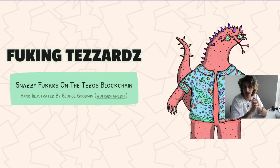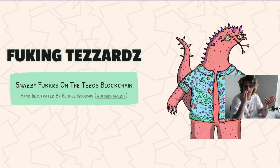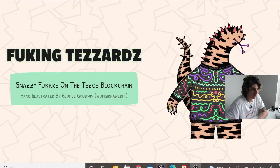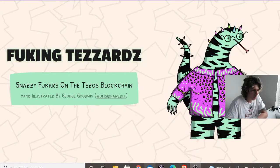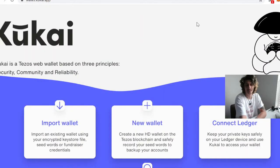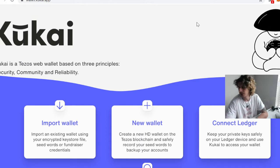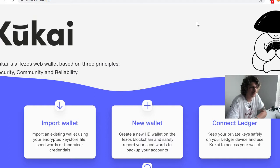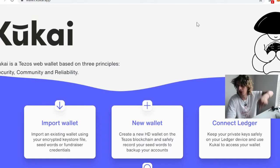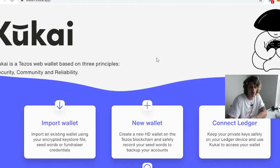First I'm going to show you what wallet to use on Tezos. If you have Tezos, you can buy it on Coinbase. But over here, Kukai is the best wallet for Tezos. You can get it — the link will be below — and you can start a new wallet or import an existing wallet.